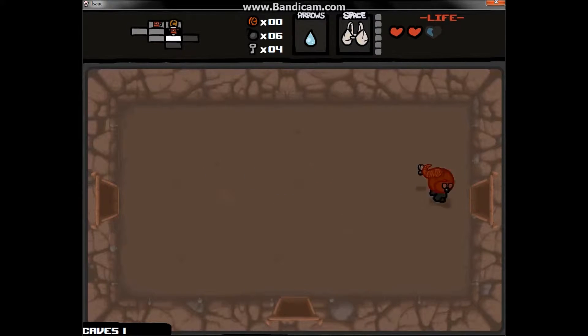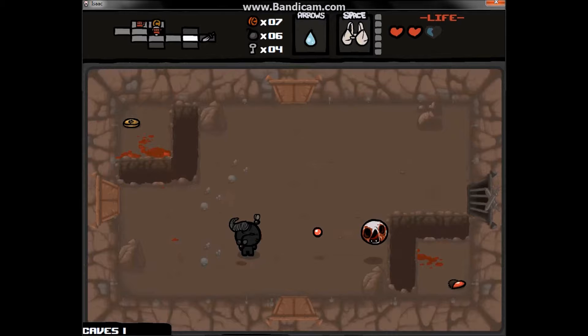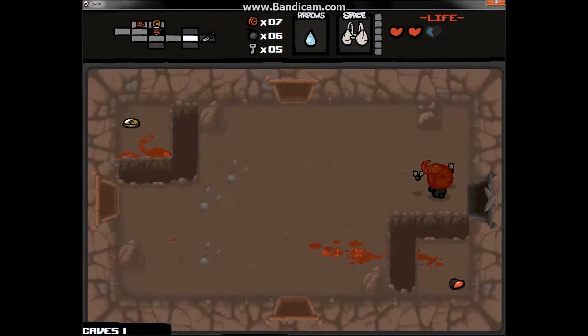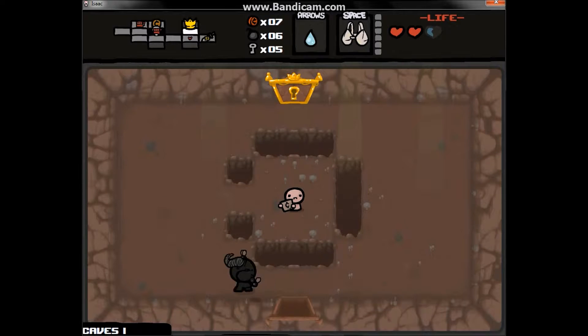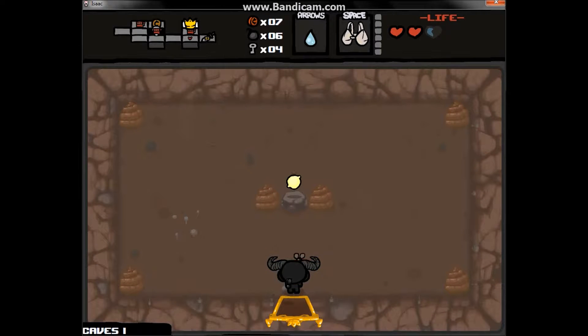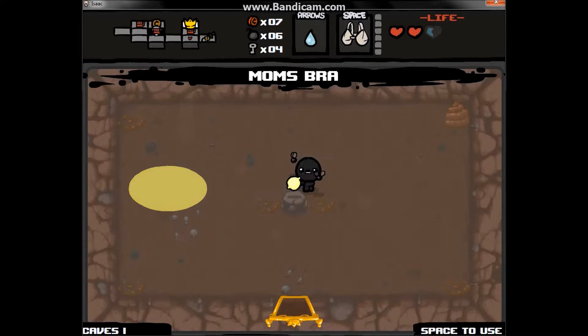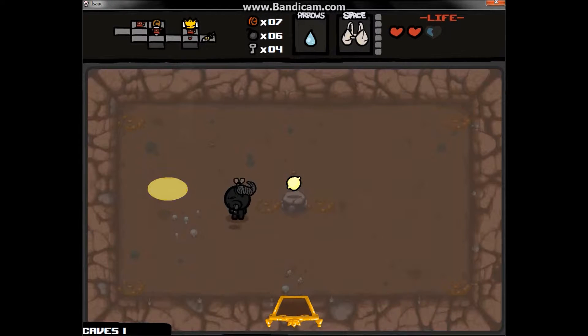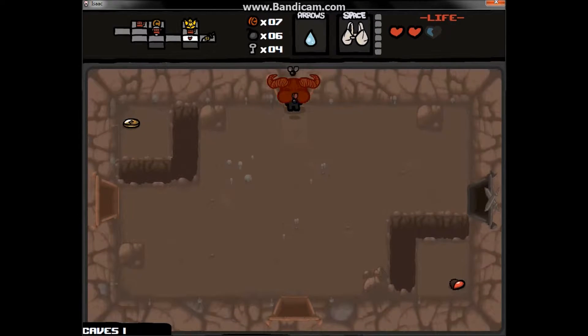That black thing with the string coming out is a bomb, in case you didn't notice. Bombs are used to get to secret rooms and blow up tinted rocks — they can also do damage but I don't do that much, because there's a chance of killing yourself. The item here is called Lemon Mishap — that is the worst item in the game. It takes a ton of rooms to charge and all it does is barely damage anything before it fades away. Least favorite item.